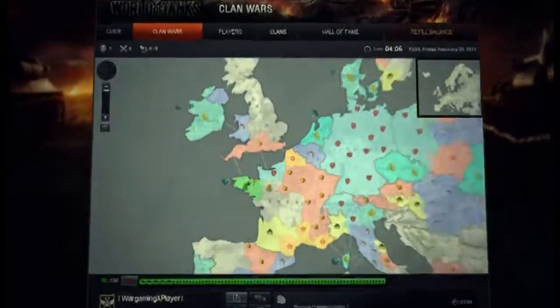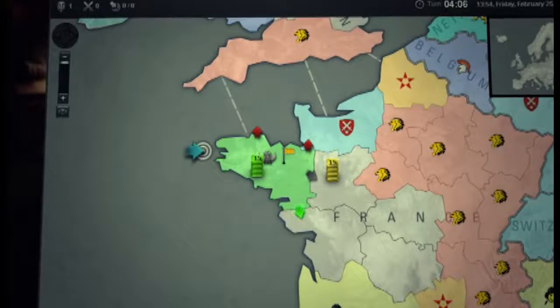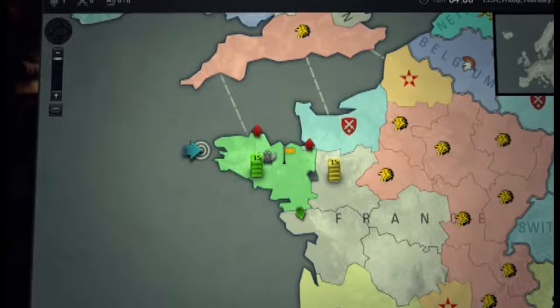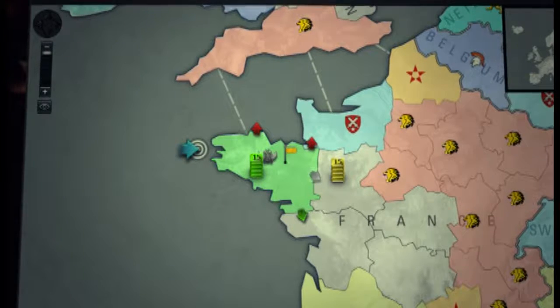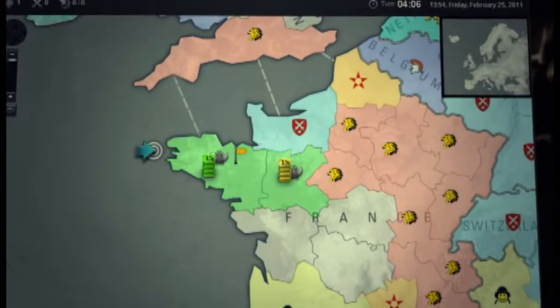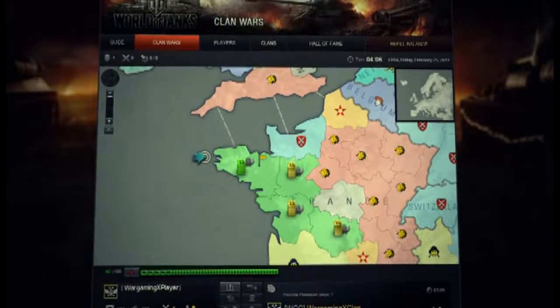When you activate one of your provinces that has chips on it, arrows of different colors spread from it to adjacent territories. Green arrows indicate that you can move chips to an adjacent region. Red arrows show that you can declare an attack on an enemy province. Black arrows denote your inability to move chips into an area. You can move your chips to adjacent provinces only once per day, measured in real-time, so choose carefully where you want to move your forces.